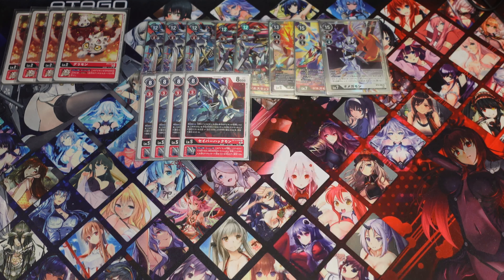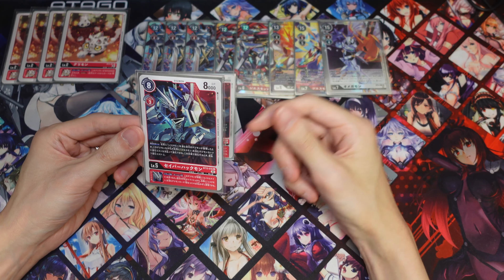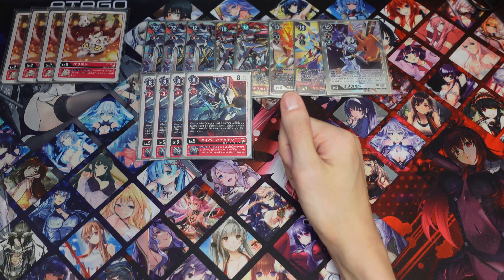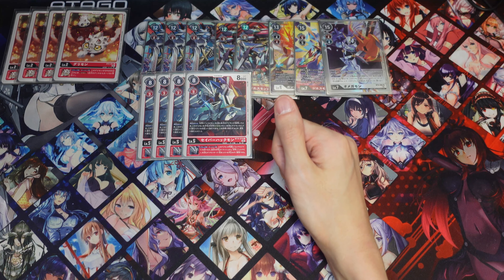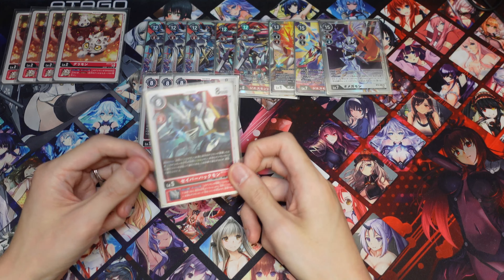Next we're running one Just One GX. We don't really have space to run two so we're running one. We're also running one Omnimon as another win con. If you want to take out huge chunks of your opponent's security you can use Just One GX; if you want to go for game when your opponent has no security left, Omnimon is the other target. They're both searchable, so that's why I'm running one of each instead of a full line. Deck space is pretty tight so I'm running three one-offs.